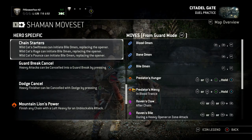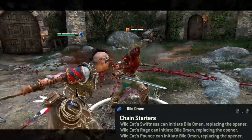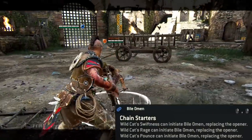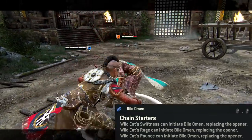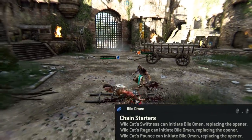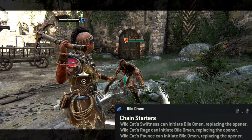The Wildcat moves can basically initiate Bile Omen, which is the double heavy. For example, Wildcat's Swiftness — the side heavy — can be chained into Bile Omen, the double heavy, which basically replaces the first heavy. Same with the other one as well — you can get the double heavy on that. And the Wildcat's Pounce, which is the running attack, can be chained into the heavy as well.